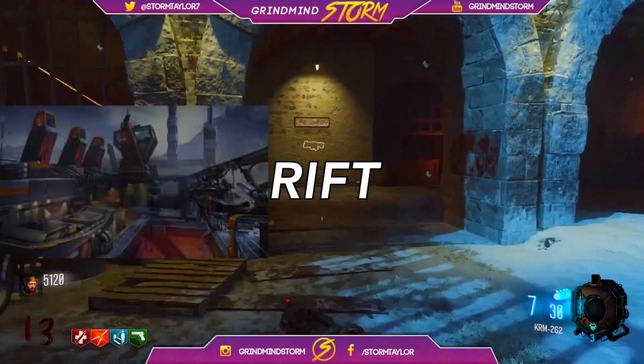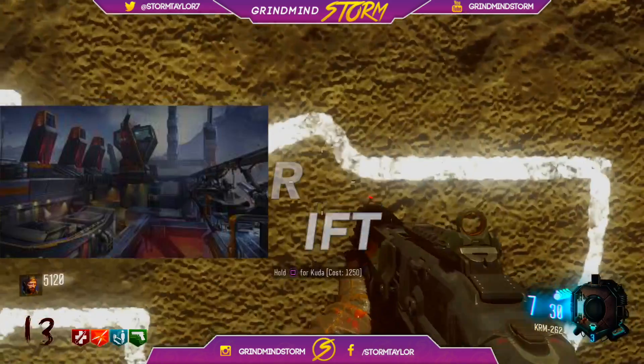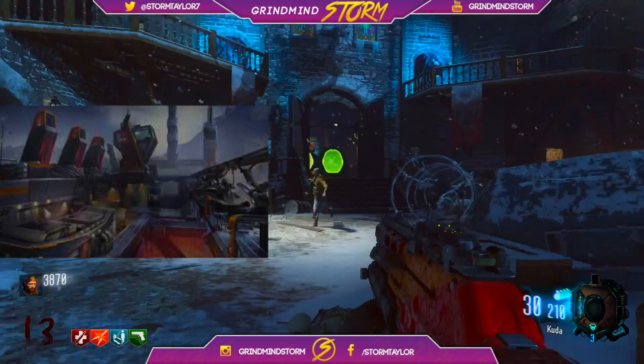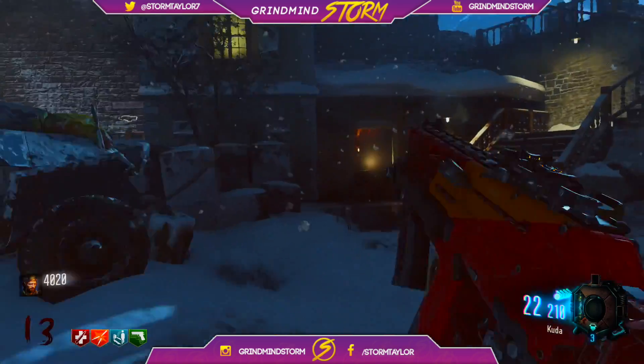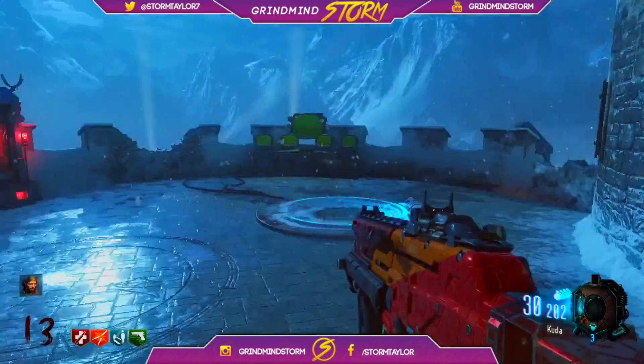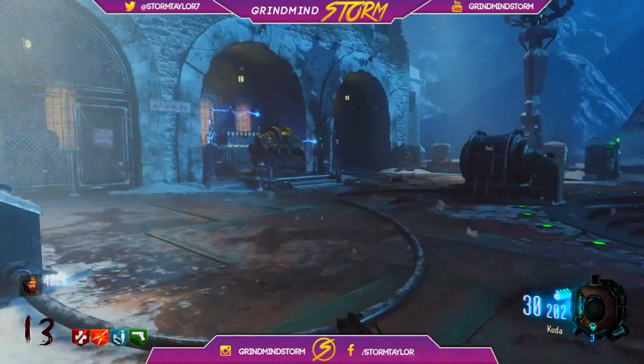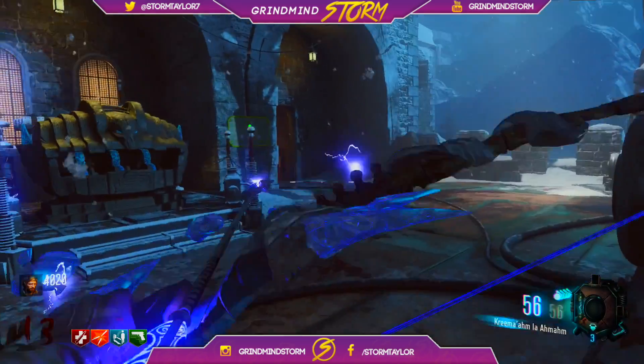Map number 3 is called Rift — a little small map over a volcano that's about to erupt, so it looks really, really cool. Quite a dark and gloomy map though. It's kind of similar to Combine — it's got that hectic middle area and then just two sides, it's pretty small. At least that's what I got out of the gameplay that I watched for that map.